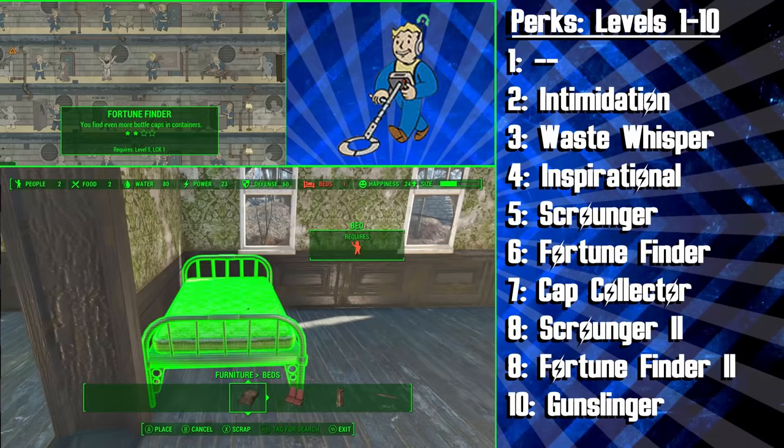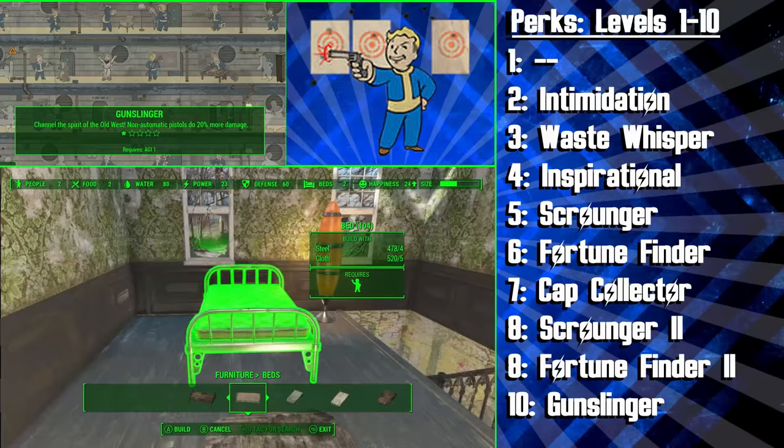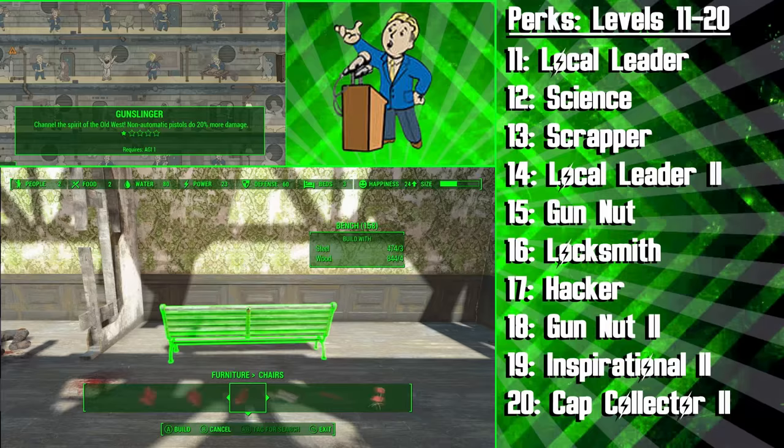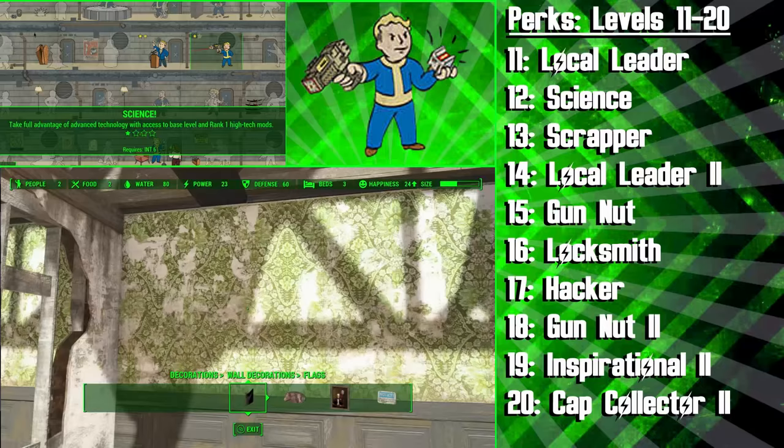Finally at level 10 we're going to invest in some damage and get the Gunslinger perk to do a helpful 20% more damage with our pistols, and pistols are the Diplomat's favourite firearm of choice. At level 11 we're getting the Local Leader perk, and this perk allows you to establish supply lines between your workshop settlements. Next up we're getting the Science perk so we can start customising some cool energy weapons for our companions and settlers to use. Science also has a whole range of benefits for building in your settlements.